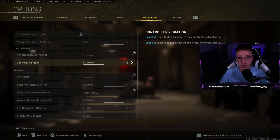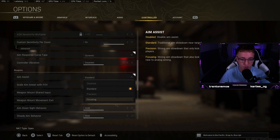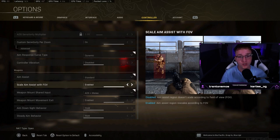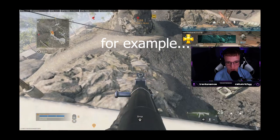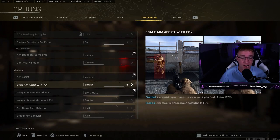Controller vibration — you want that disabled. Aim assist — you want this on standard. I've played around with all the other options and I don't think anything beats standard. Scale aim assist with field of view is possibly the most controversial setting in Warzone. I've been using disabled for the longest time, but with Caldera I feel like you lose aim assist a lot in certain areas. I've been testing enabled but I still think disabled is better personally — though everyone will recommend something different on that one.